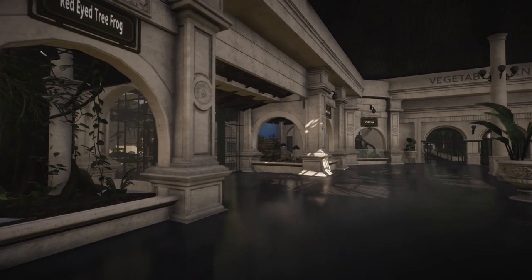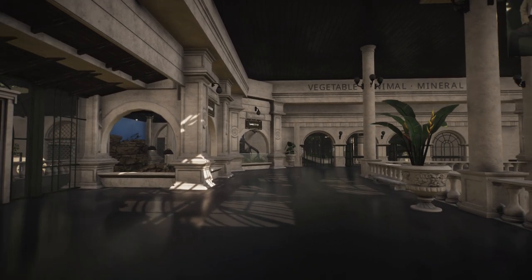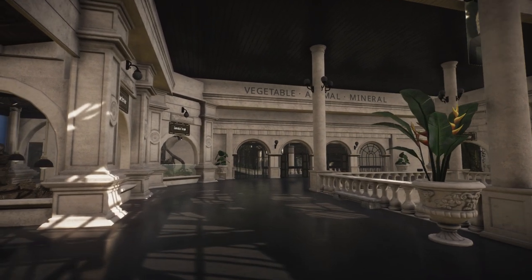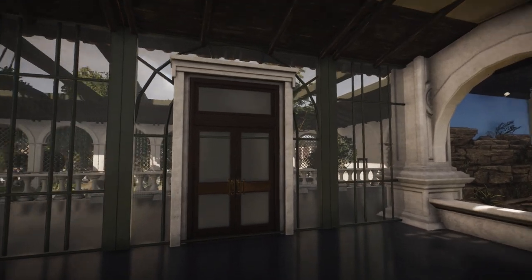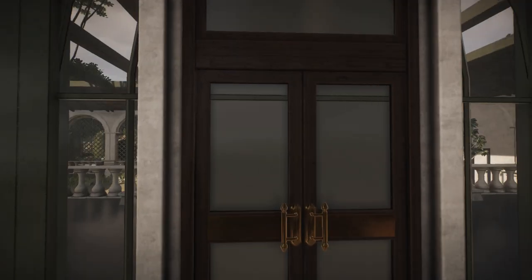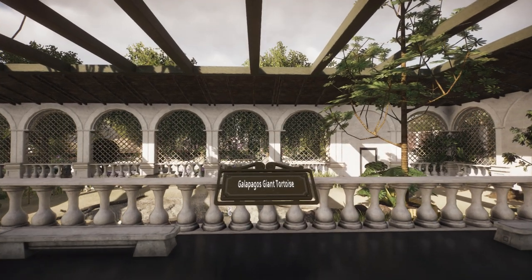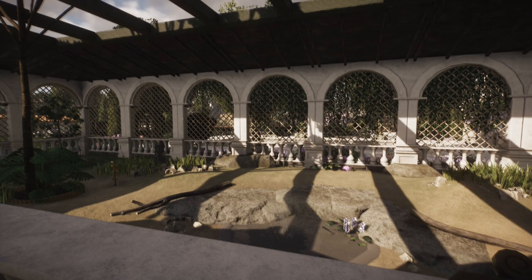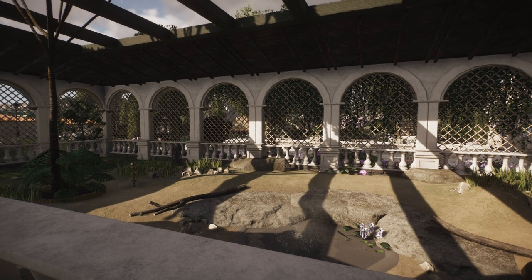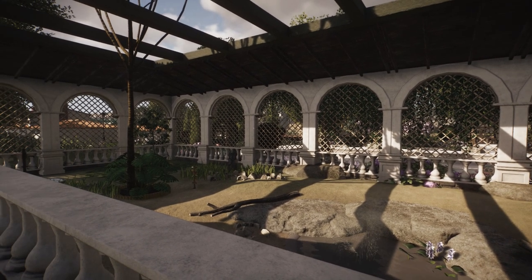Wow, oh my god, this is so good. You really feel like you're in this building, it's so immersive. We've got some exhibits here - Gila monster, red-eyed tree frog. I just want to go everywhere at the same time. Let's go through this door first. Galapagos giant tortoise. I love these lattices in the background where you can see into the next part of the zoo - that's really nice.